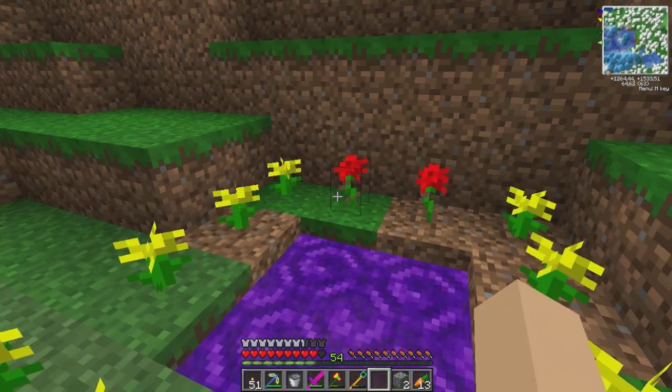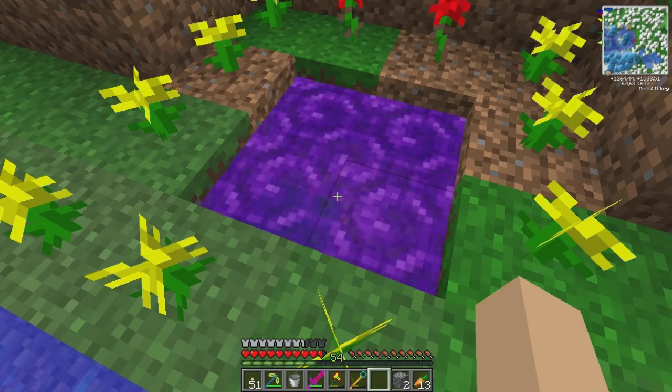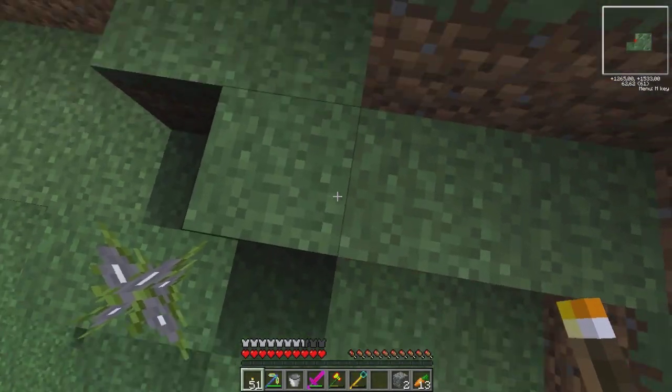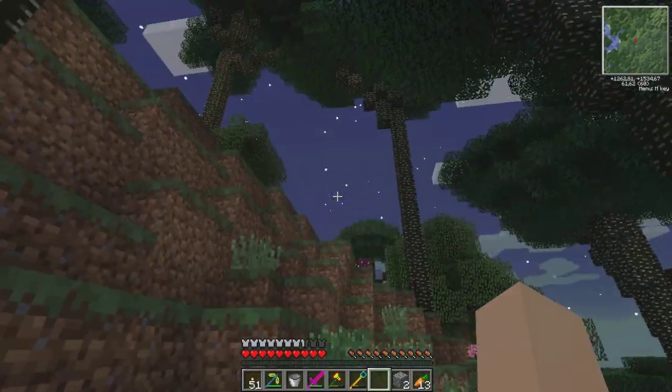Oh yes, oh yes! Okay so the Twilight pool will be placed right here. So this is the Twilight - just kidding, it's just a pool on the ground. If I jump through it, it will take me to a new adventure, a new dimension. So let me jump - here we go! Twilight arrival, and will it download terrain? There we go, so this is the Twilight!